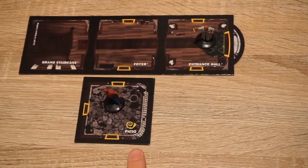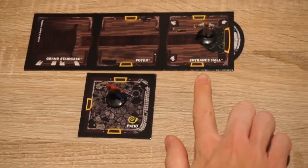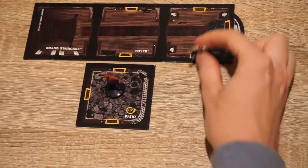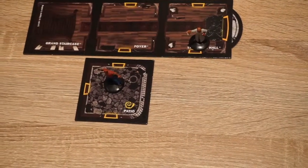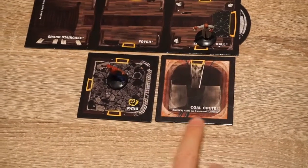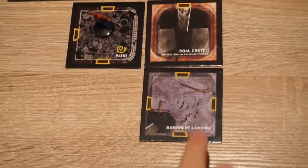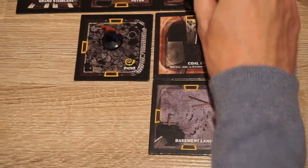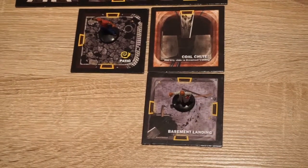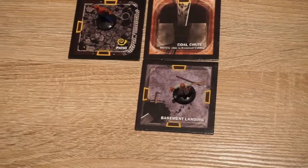Now that Flash has resolved his event card, his turn ends and we move on to Professor Longfellow, who's going to use his speed and go through this door. Using a ground floor tile, we have discovered a coal chute which slides us to the basement landing, which you can reveal partway through a game. He moves straight into the basement landing and continues moving right using his speed of 4.